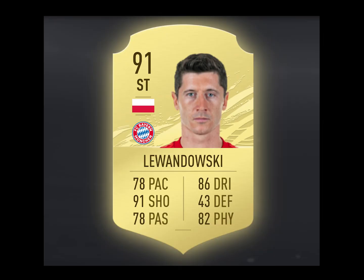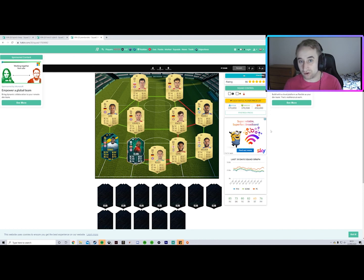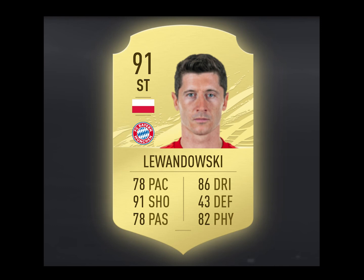Up front we have Lewandowski. He probably should be rated 93 the way he's been playing — more goals than games this year, and he probably deserved the Ballon d'Or. This year you should have players with good attack positioning, because players are going to hang off on their runs and wait for you to cut it back rather than running into the net — but that only happens with high attack positioning players. Lewandowski absolutely fits in this team. If you want someone more pacey you could put Timo Werner in instead, but Lewandowski has that all-round striking ability: strong, great dribbling, great shooting, decent passing. You can put a shadow on him if you want, but in reality he's going to do the job.